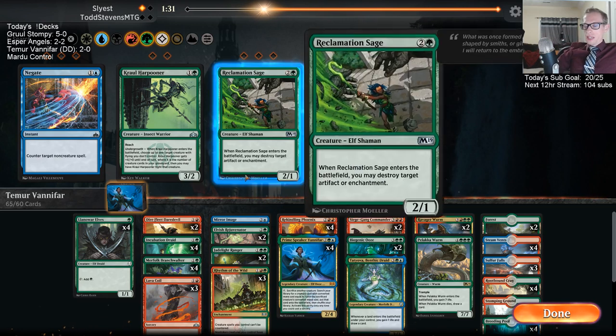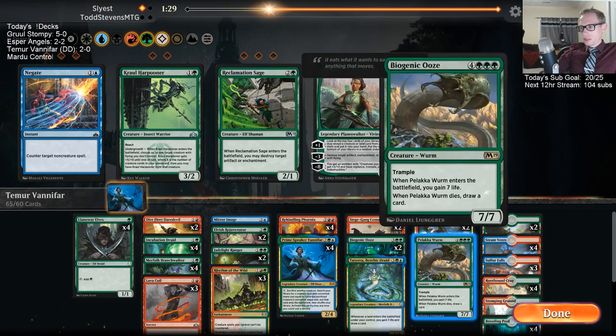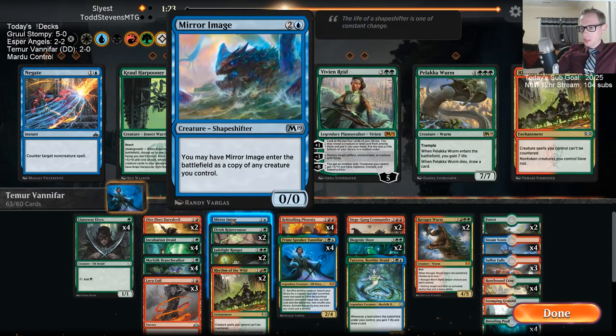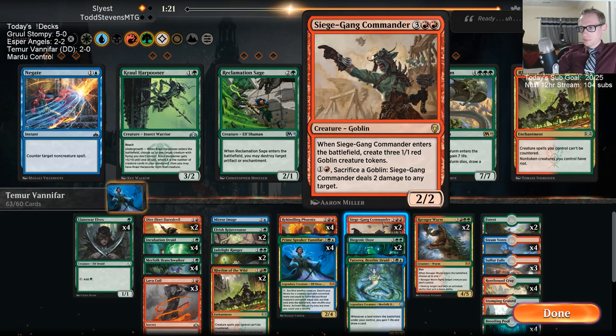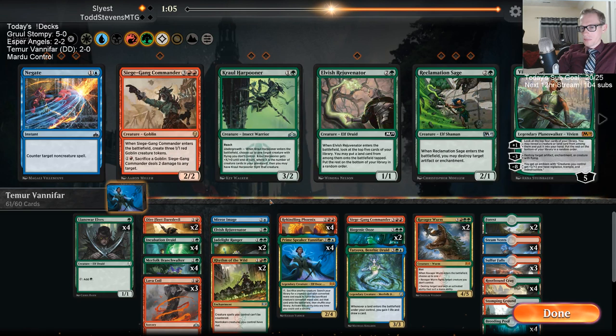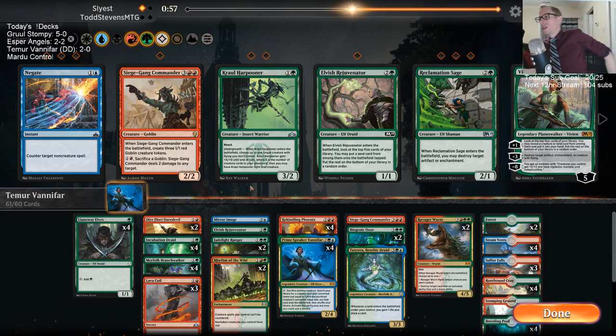So at 65 cards, we can take out a Rhythm again — kind of taking out the same cards, taking out Palaka Worm and Rhythm, a Siege Gang, a Rejuvenator. I do want to keep Tatiova in — I like the card draw that Tatiova provides.